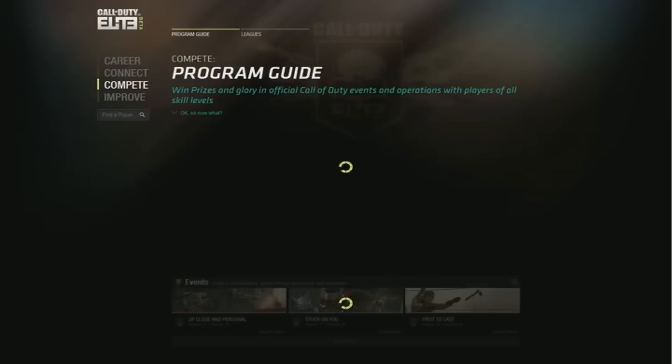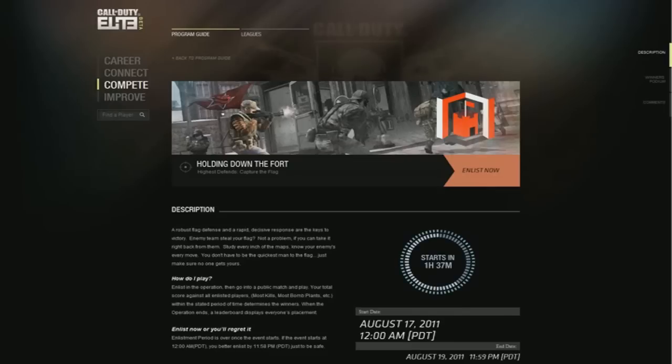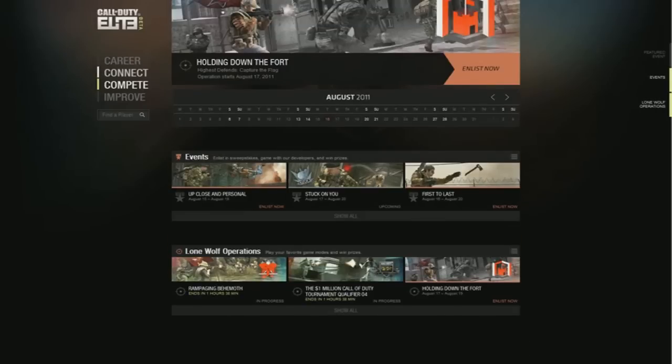Going down to Compete, it's going to basically have the whole program guide for different weekly goals and different things that Elite will be offering, which I like a lot. For example, 'Holding Down the Fort' — over a 24-hour period or a weekend, whoever can get the most points in a single game or the most flag caps altogether will be in the top 10%, top 25%, or top 50%. It starts in an hour and 37 minutes as you can see. The rewards are these little badges you can earn. I like the events a lot. I didn't really like the Connect section — it's trying to connect people together, but I think they should really take that out. Going down to Lone Wolf Operations, these are different competitions you can play by yourself to win different prizes and badges.